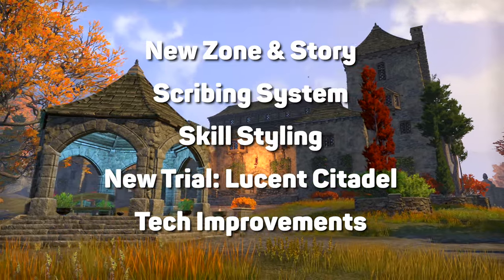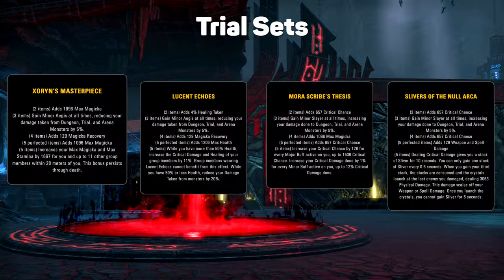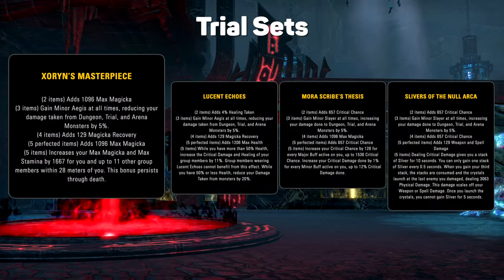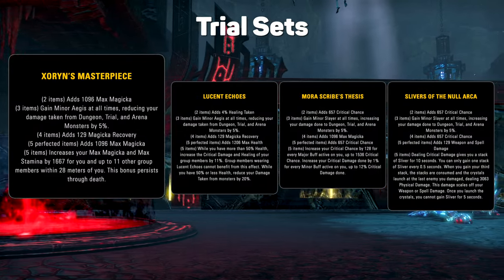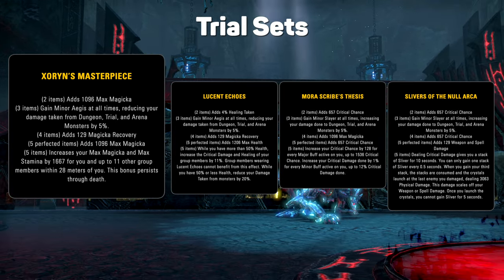Also a new trial, and it's another banger, with four new trial sets. The light support set, Zorin's Masterpiece, is like a slightly weaker pearlescent ward, but it will boost sustain a little and won't shrink as people start to die. Easy to get perfect uptimes with no conditions.